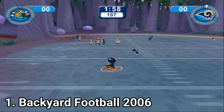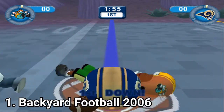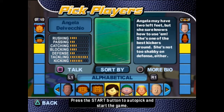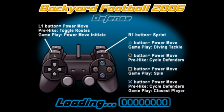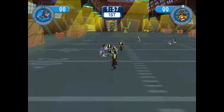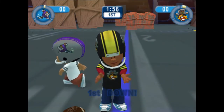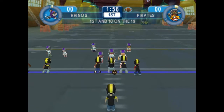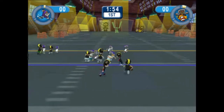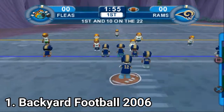You get 19 backyard teams and all 32 NFL teams, but only as logos, because before each game you pick which player plays on which team, like kids will do in the backyard. There are only 20 plays in the playbook and due to the AI and the game's simple nature, the plays don't actually play any strategic role. You can choose whichever you want, you're going to score most probably anyway.